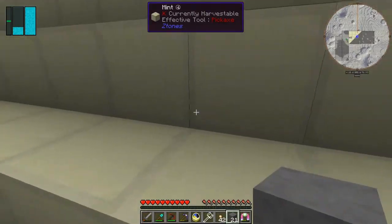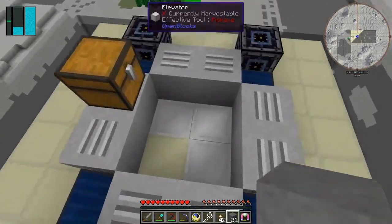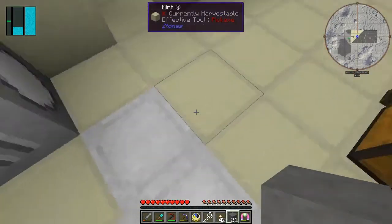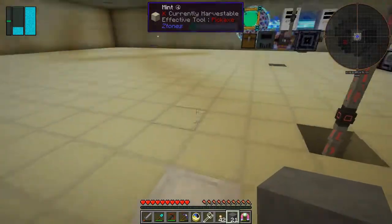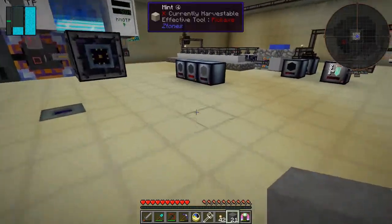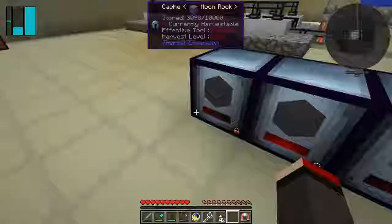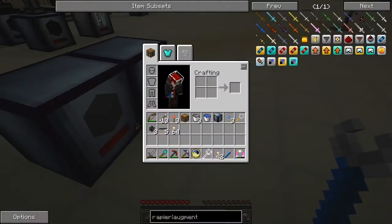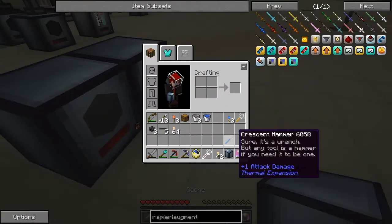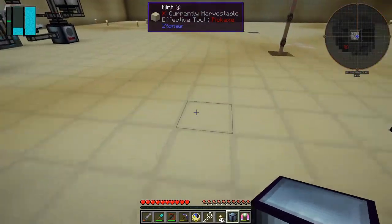The saturation effect works wonderfully. I want to go down and get those items. Let's put that away and simply pick this up with the Crescent Hammer — right-click and it picks it up with no problem at all. I have to be a bit careful because it may get picked up by the vacuum hoppers here.